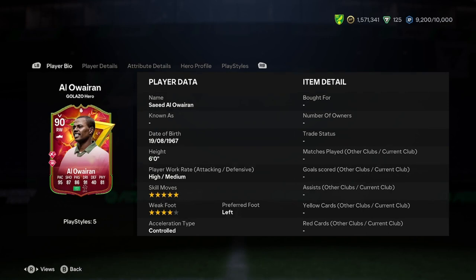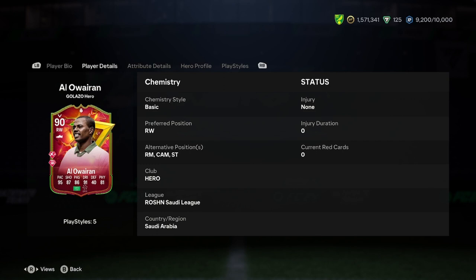I'll be doing a player analysis on the new Galazzo hero card. This is a 90 rated card. He is six foot, high/medium, five star, four star, left footed, and controlled. He can play right wing, right mid, CAM, or striker. He plays in the Saudi league, so it's not good - it's going to be difficult to link him to other players, but obviously he's a hero, so he gets three CAM links anyway.